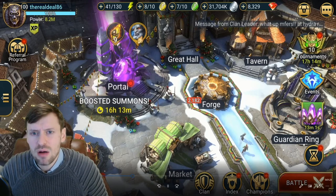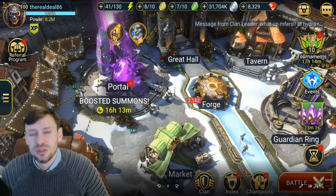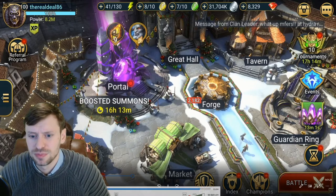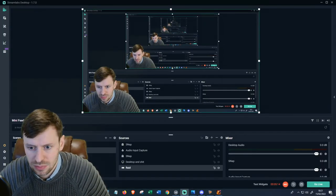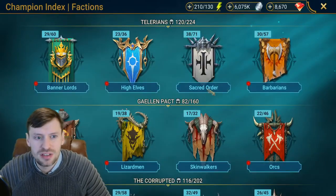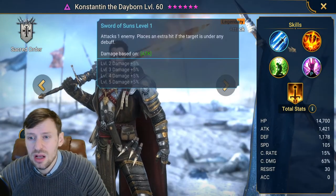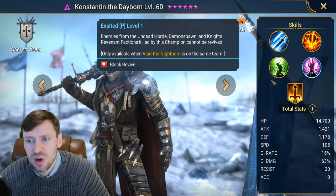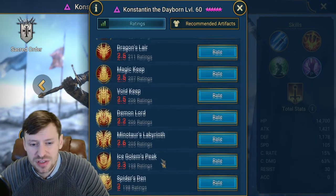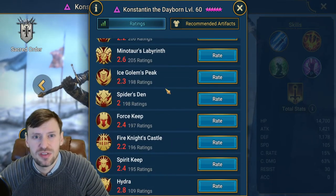Now let's have a look at the champions I've pulled. Here's Sacred Order Constantine. I don't know if I'm even going to bother looking at him because he doesn't seem to be the greatest. Look at this — twos across the board and one three. Everybody dislikes this champion, and so do I. We won't even bother.